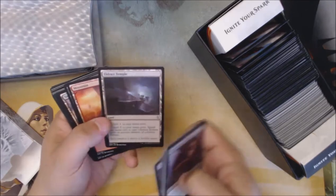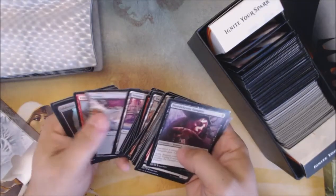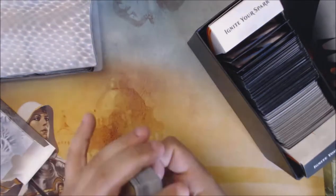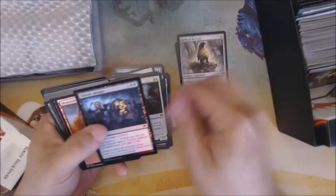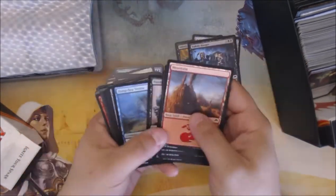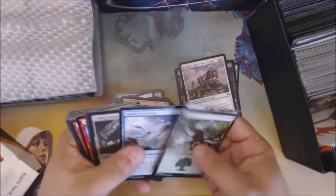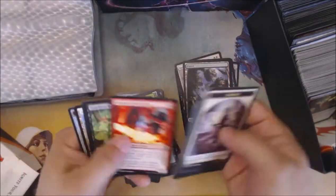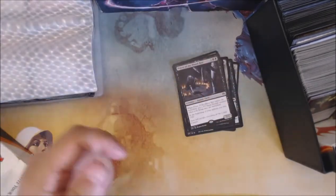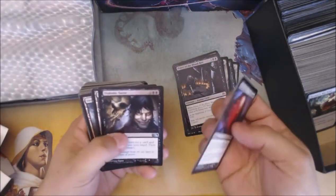Just make sure our Oblivion Sower is in here. Eldrazi Temple - yeah, I forgot about that. And there's our Oblivion Sower. Infinite Obliteration. Alm of the Gods. Foil Unholy Hunger. Oh sweet - Night of the White Orchid. I actually only have a couple of those. Wasteland Strangler and Priest of Blood Rite. These look a little more beat up, a little bit older, so probably not in pack order.